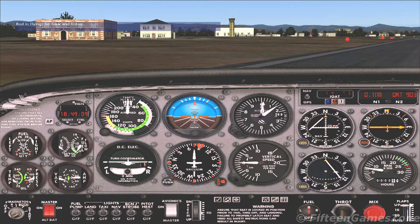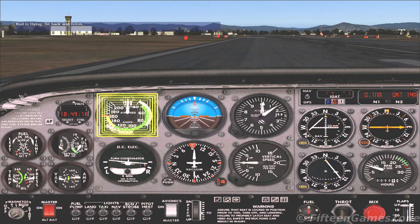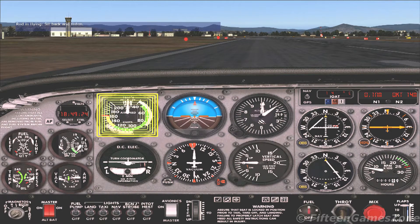Let's review the takeoff procedure. As you apply full power, the airplane will accelerate. When the airspeed indicator reads 55 knots, apply gentle, gentle rearward pressure on the joystick and pitch the nose up just high enough to cover the distant horizon with the very top part of the instrument panel.